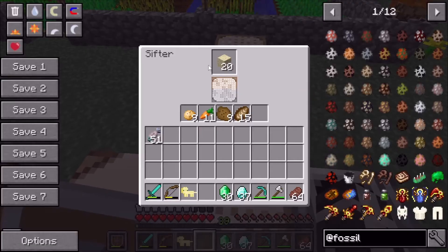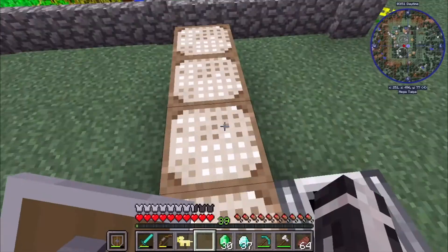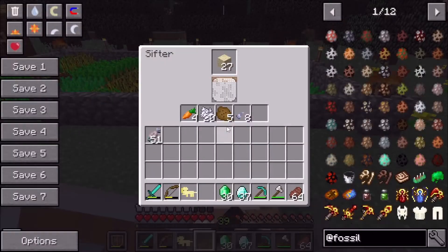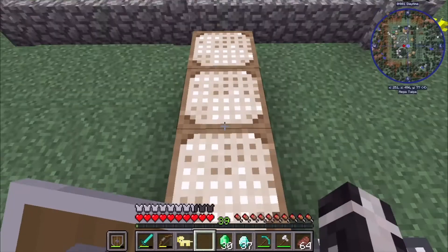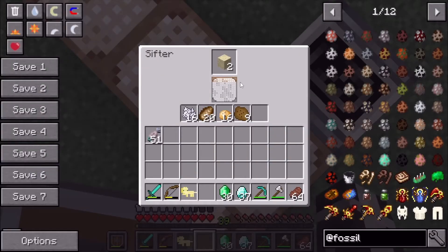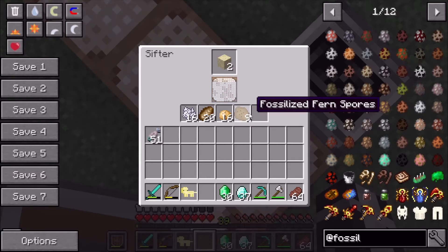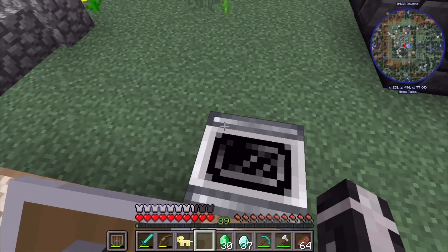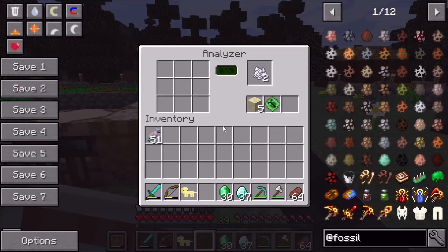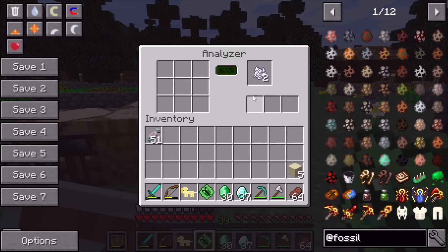I've got more sifters running now — I put a stack in each one. We're down to about 17 left in one and 18 in another. It looks like you don't find bio fossils in the sifters, which is a shame because it would help a lot — you'd otherwise have to mine specifically for bio fossils. But if you do put bio fossils in the analyzer, you get some DNA results, though I won't try to pronounce the dino name.